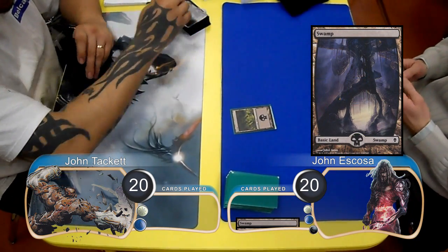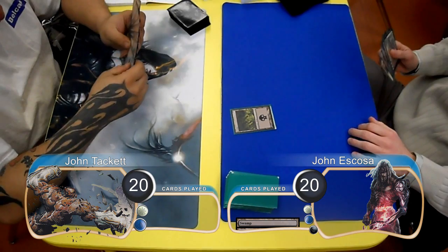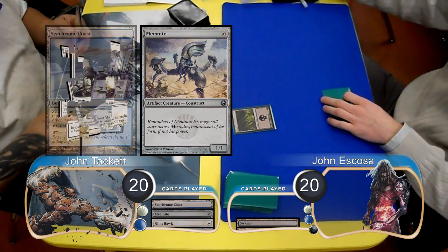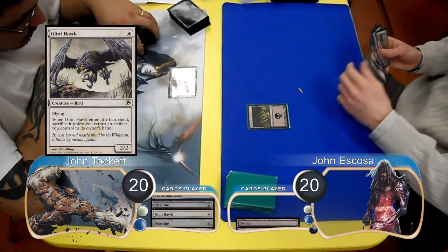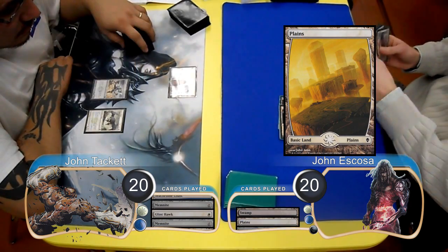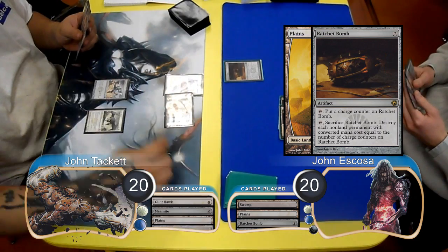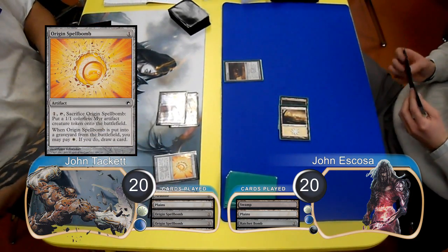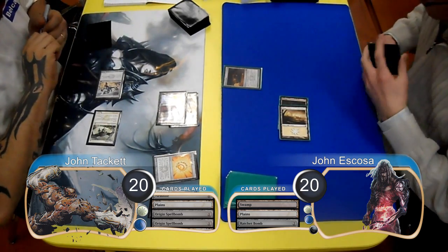Escoza was on the play for this game and started off with a swamp, then Tackett laid down a Seachrome Coast and resolved a Memnite. He then followed it up by playing a Glint Hawk and bounced the Memnite and replayed it. Escoza then laid down a plains and resolved a Ratchet Bomb. Tackett then played an Origin Spellbomb and followed it up with a second Spellbomb. He then attacked with his team for 3 damage, which Escoza took, going down to 17.